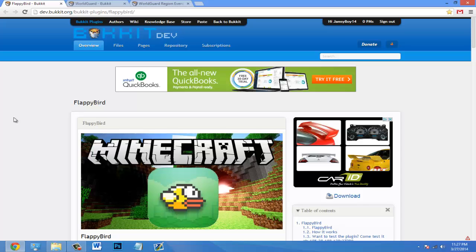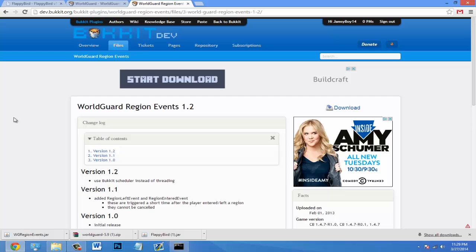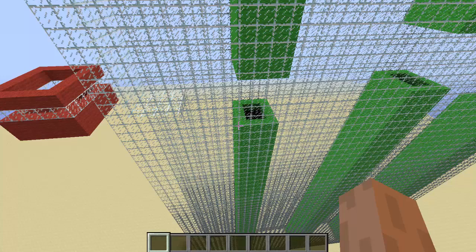Drop all of them in your plugins folder and once you're done with that, go ahead and start up your server. Also, I got a lot of server IPs sent to me on Twitter for the server contest, which is amazing — for any news on that, just follow me on Twitter.